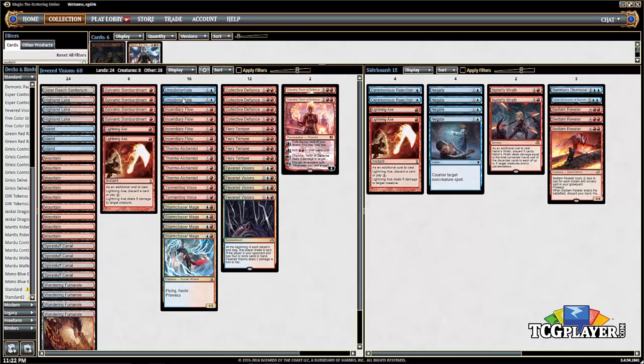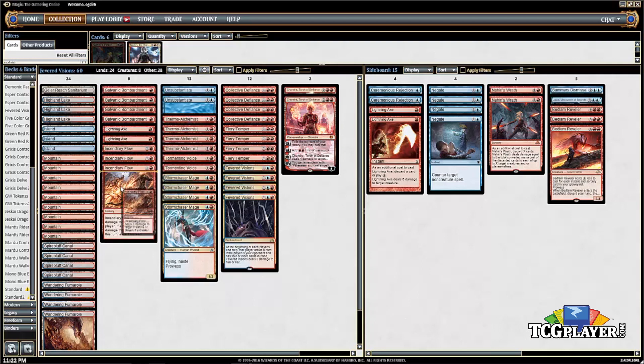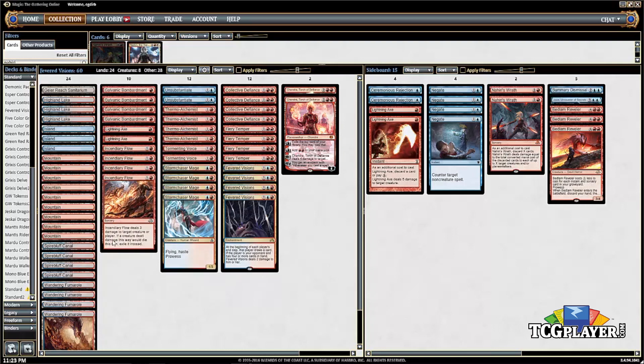We've got some two-mana removal in Incendiary Flow. This is the card you want to deal with Scrapheap Scrounger — it's going to exile that Scrounger or something like a Prized Amalgam. The exile is nice, but a lot of the time you're just using this as a Lava Spike, dealing three to your opponent's face. On turn two my opponent's at 20 and I'm just going to the face with Incendiary Flow, because this deck just wants to deal 20 in whatever way it possibly can.